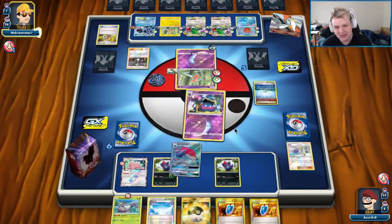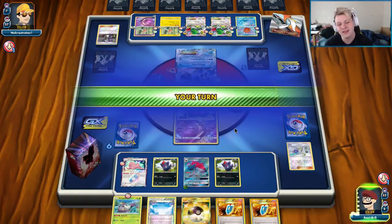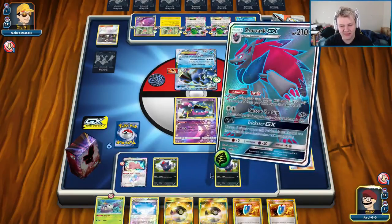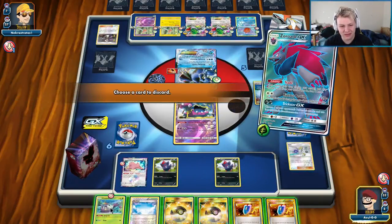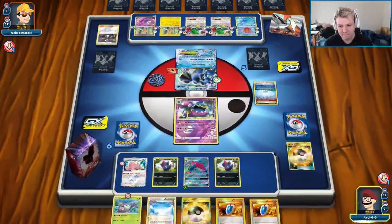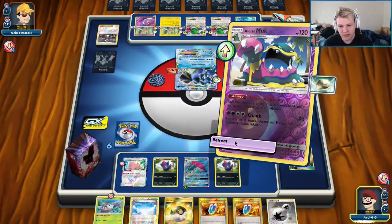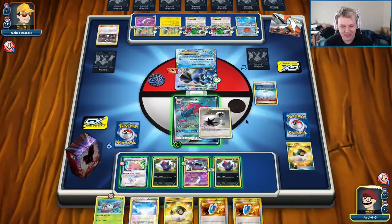There it is — Guzma, Muk, Toad, Quaking Punch. I also could have Via Seekered for Faba because then I can take away the energy off the Toad. It's a pass. We got saved a little bit there for sure. Can't use the Ultra Balls anyways, we don't have enough resources. Float Stone — even better. Retreat.